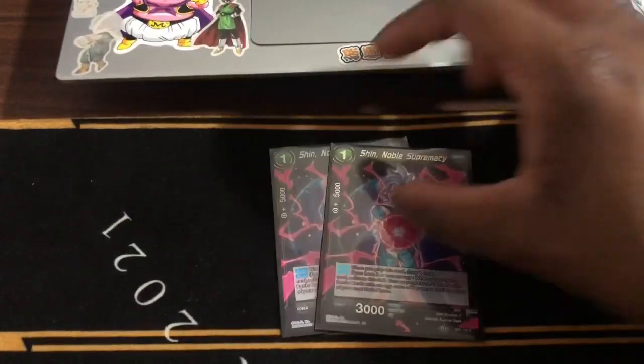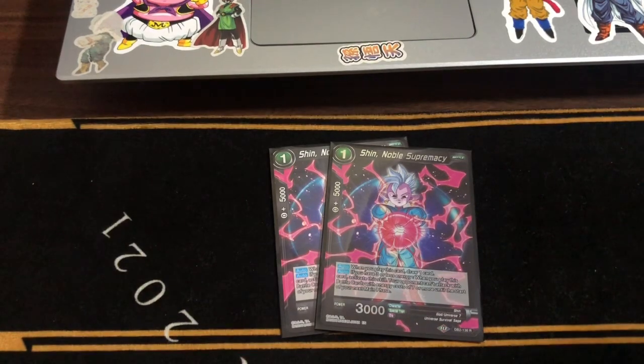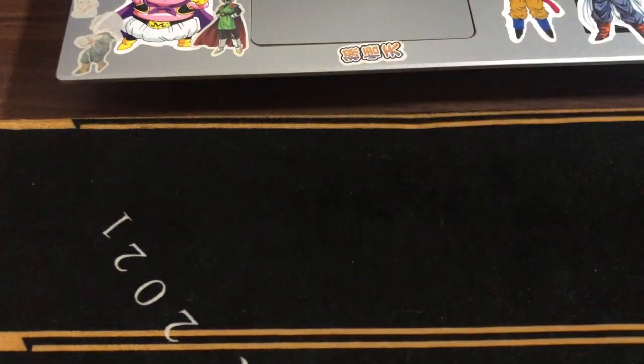We have two Sins. This is to stop the 8-drop Gojira in the sense that they can't attack for the turn. We run two of these — and it's also a U7 card and you draw a card.